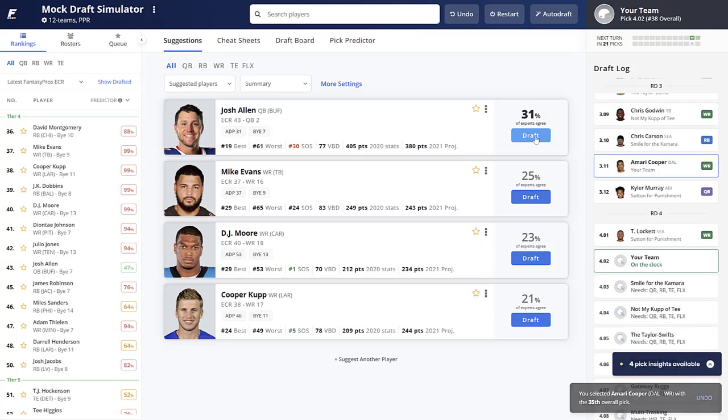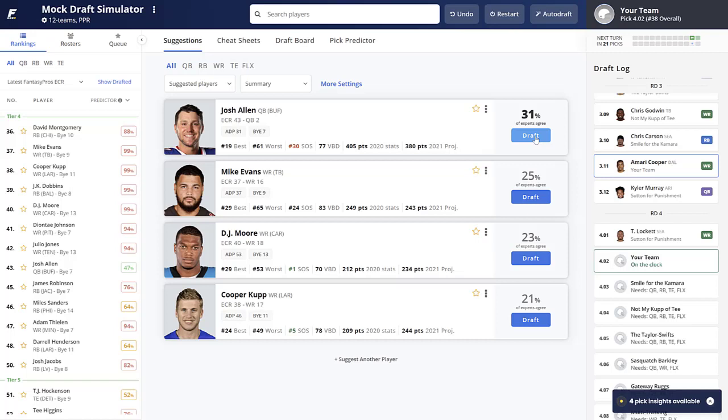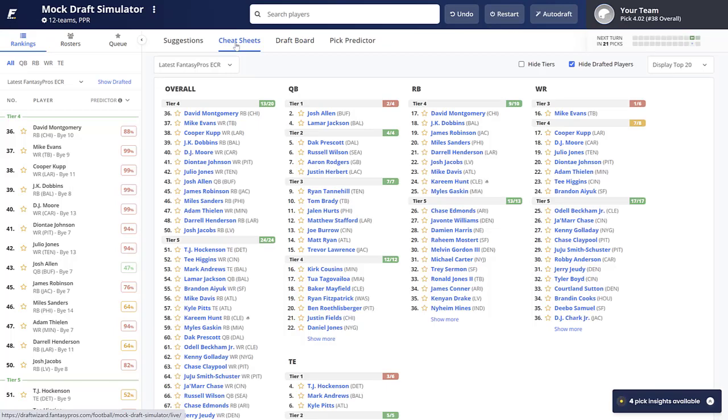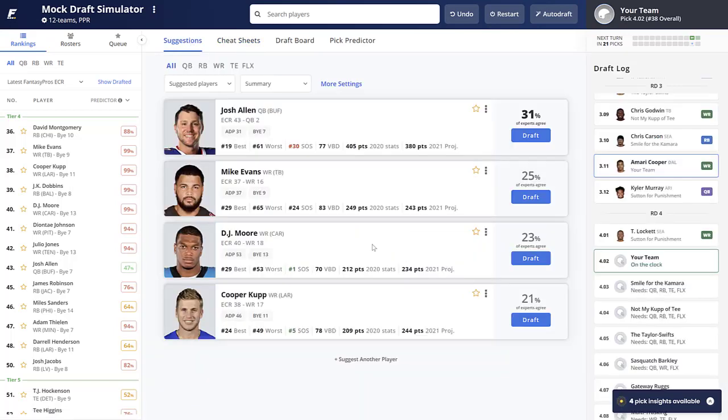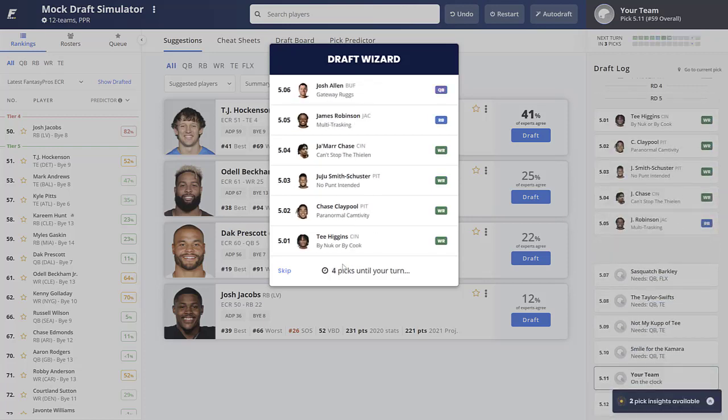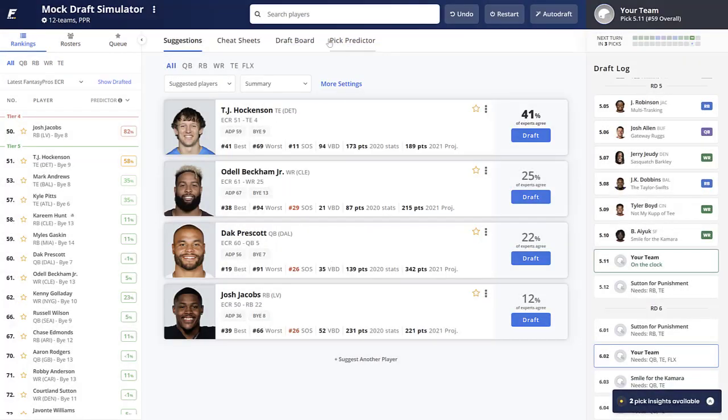The next two picks were Kyler Murray and Tyler Lockett — Kyler usually goes a bit later. With Lockett, I would have taken several other wide receivers above him. I really like Cooper Kupp a lot, Deontay Johnson, and Julio Jones. I'll go with Cooper Kupp here — I like his upside in the LA offense with Matthew Stafford. Similar to Amari Cooper and C.D. Lamb, I view Cooper Kupp and Robert Woods as a 1A-1B situation with the Rams. So right out of the gate, we get Cooper Kupp and Amari Cooper. Pretty happy about that.